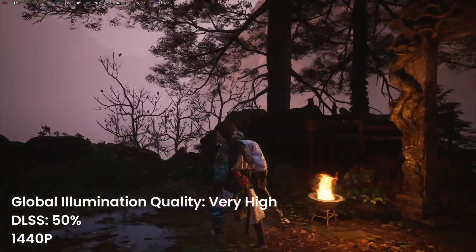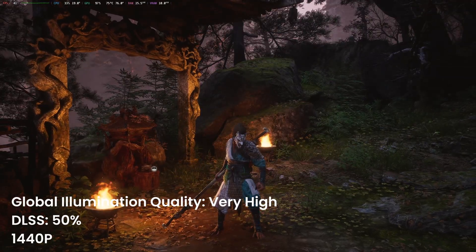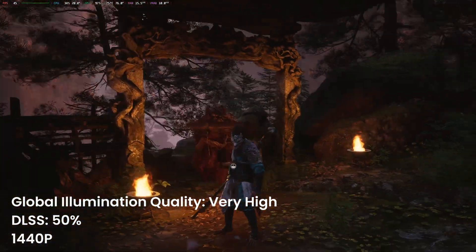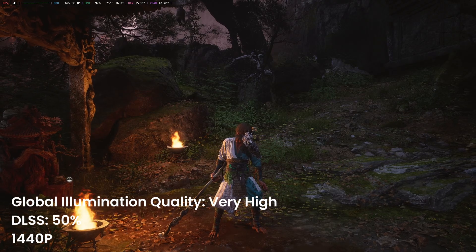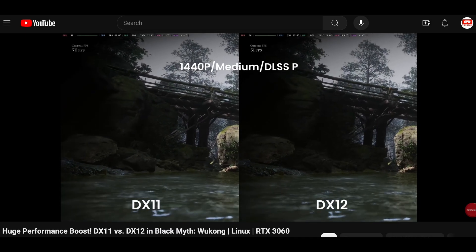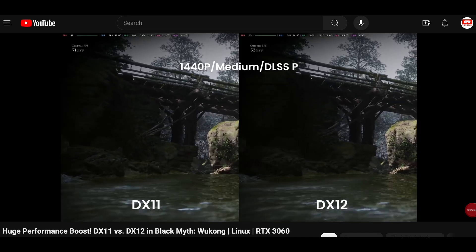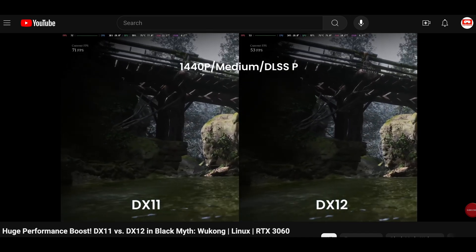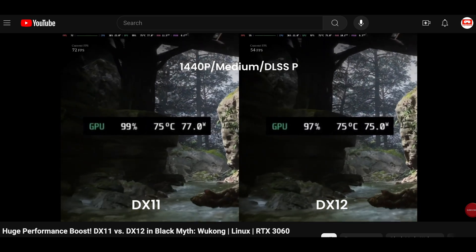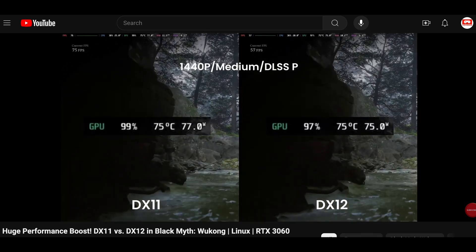With my RTX 3060 GPU, global illumination quality set to very high, and at 1440p resolution, the fps drops to the 40s. While still playable, it's not ideal. In my previous video, I ran the benchmark tool in DX11 mode and observed a significant performance boost. However, running a benchmark is vastly different from actually playing the game, so how does playing Black Myth Wukong in DX11 mode compare?